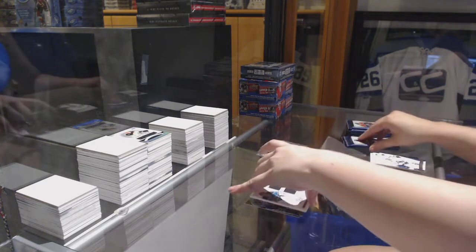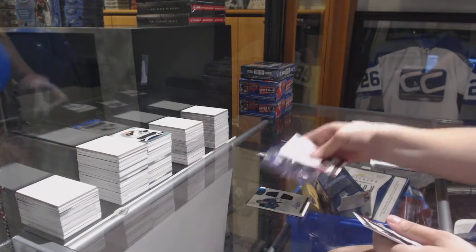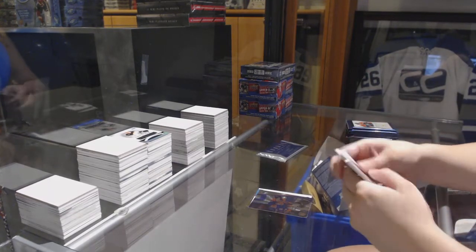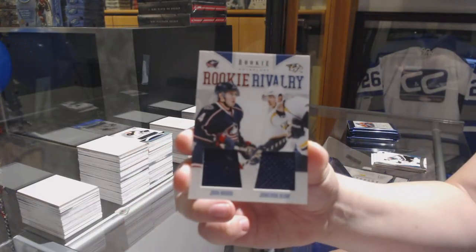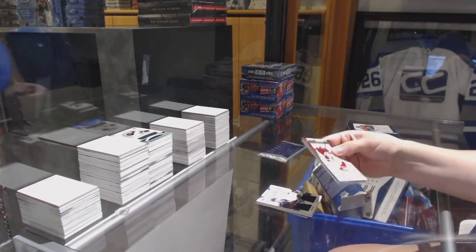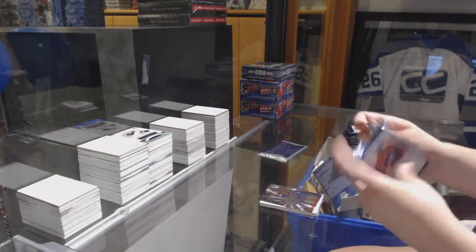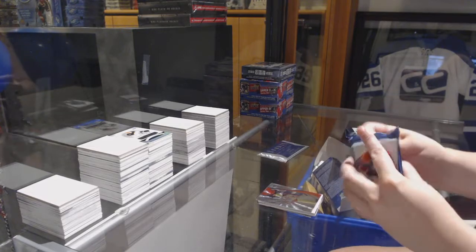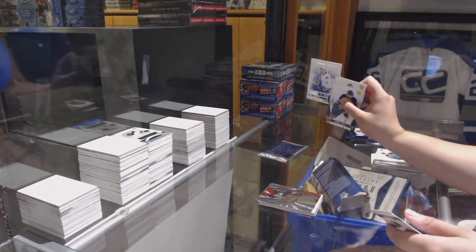We have two more left of the 11-12 Anthology at $80. Pinnacle for the Islanders, Calvin DeHaan. We've got a Rookie Rivalry Dual Jersey of John Moore and Jonathan Blum. Pinnacle of Anders Nielsen. Pinnacle of Cody Eakin. We've got a Calder Contenders of Bill Sweat.